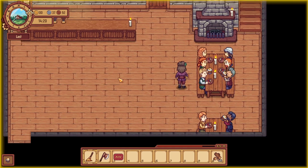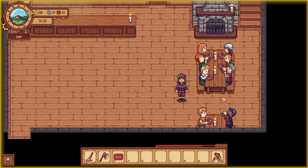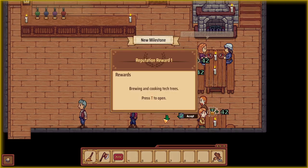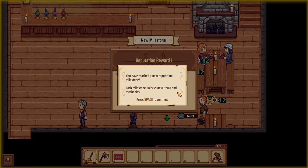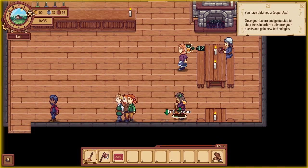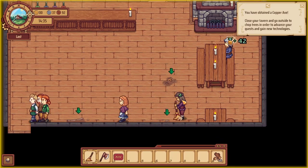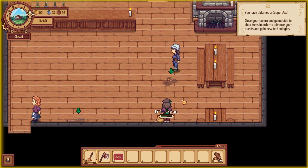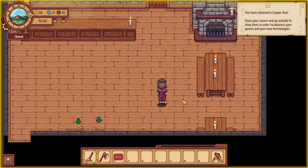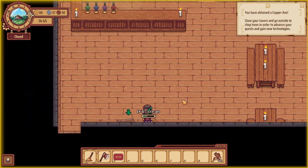I'll stay right here in case these tables get dirty. Have a good day, everyone. I've reached a new reputation level — the brewing and cooking tech trees have been unlocked, but I cannot do anything with them yet. Let's go ahead and clean up. It's like everybody decided to throw all their trash on the floor on their way out — my goodness.